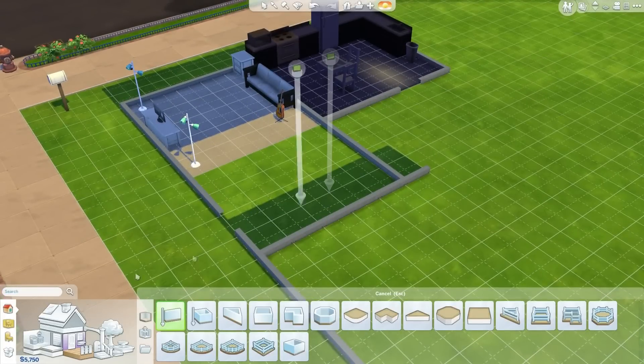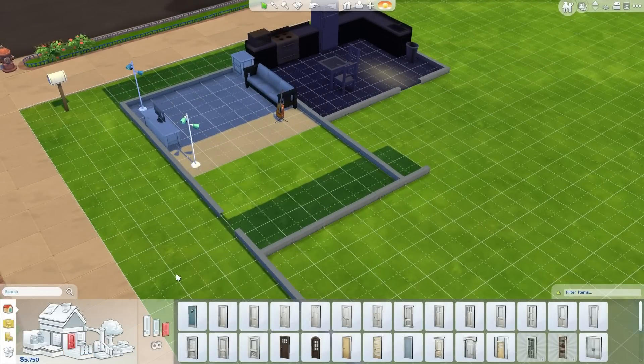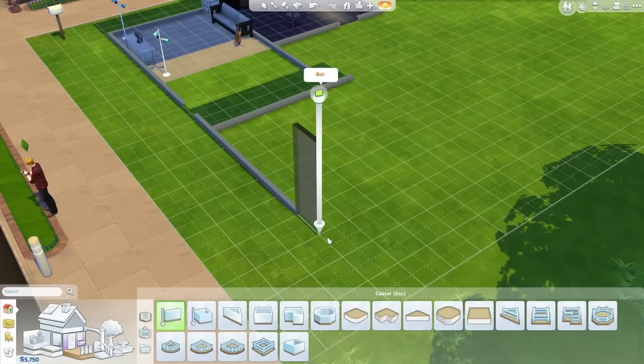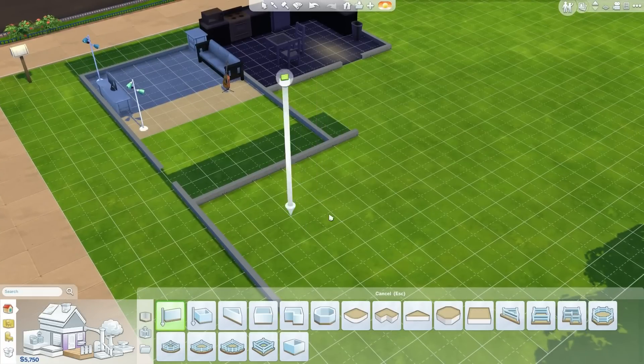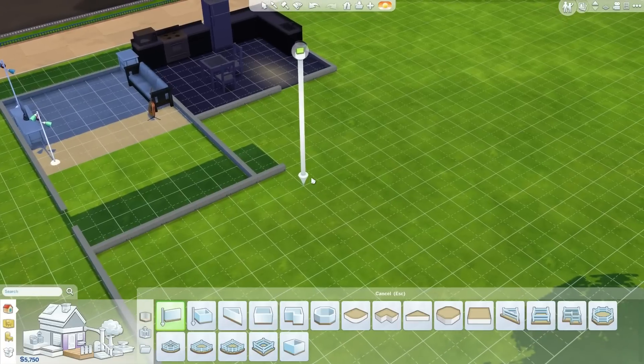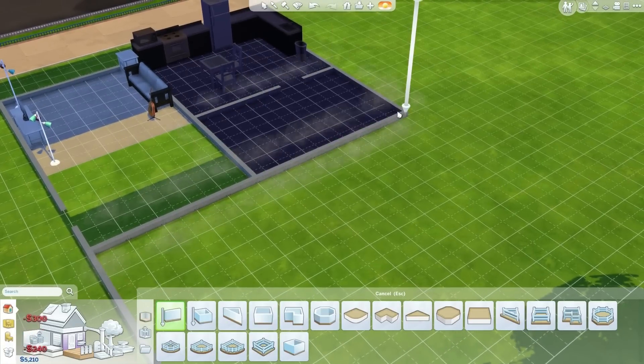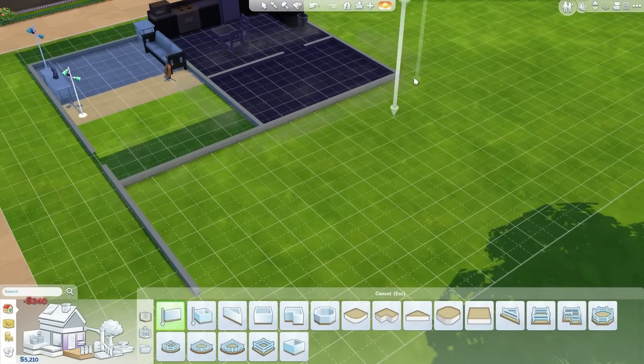Basically, when you walk into the house, you're going to walk into the living room. Over here is going to be the bedrooms, and I'm not quite sure how big I'm going to make this first bedroom, but this first bedroom is going to be empty and I'm just going to make my bedroom behind it. Actually, I could put two bedrooms over here. Whatever, we could do that later.